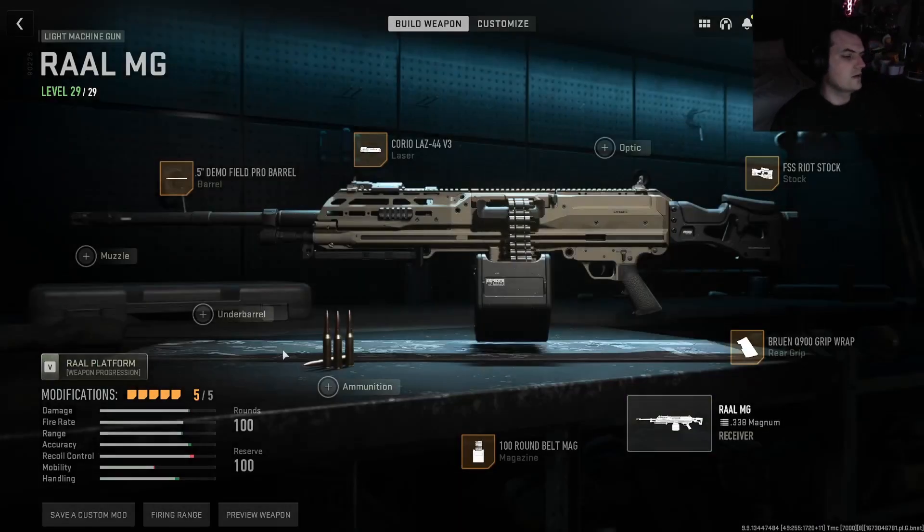The RAL MG — as you saw from me shooting that car, it doesn't take a lot from this gun to destroy things, including people. The only problem is if you get caught sprinting, or they have an SMG — you're gone, there's no competition. But yeah, great for destroying killstreaks. I really wish we got up against a team that threw up some killstreaks, but that's fine. If you guys like this please drop a like, subscribe if you want more content like this, and I'll catch all you guys next time.